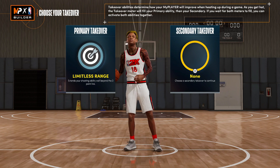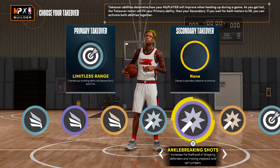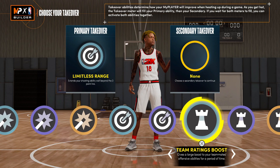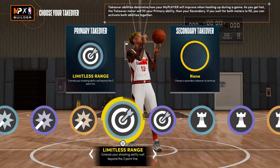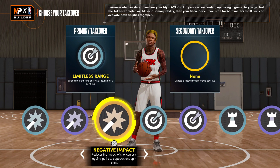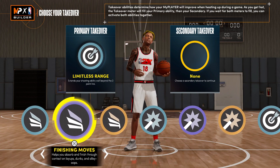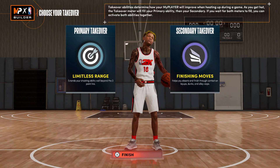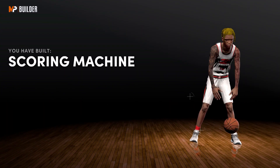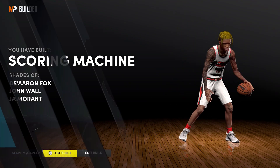First, for a fact go with the limitless range takeover — you really don't need the slashing takeover. You could go with slashing second, but if you want to help your squad, go with team ratings. Ankle breaking shots takeover is fire too. I'd probably say you can go with the finishing takeover just because you're a scoring machine, but the playmaking or ankle breaking shots takeover is also really gonna be crazy.